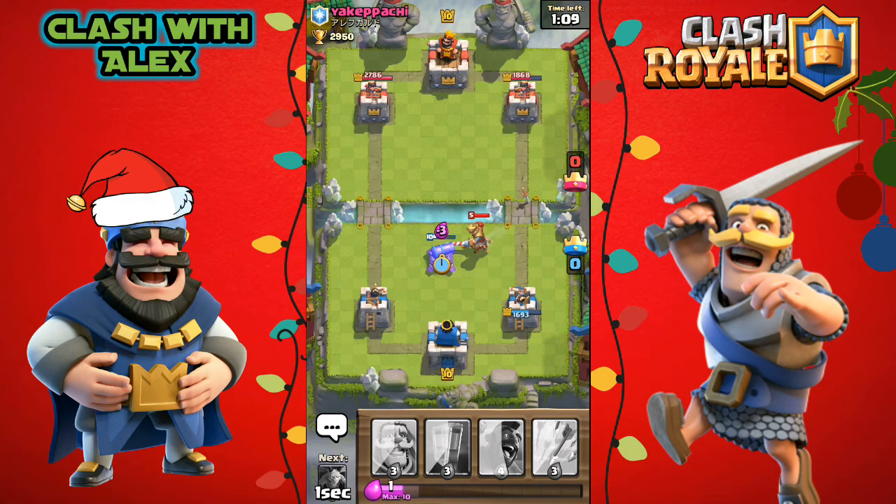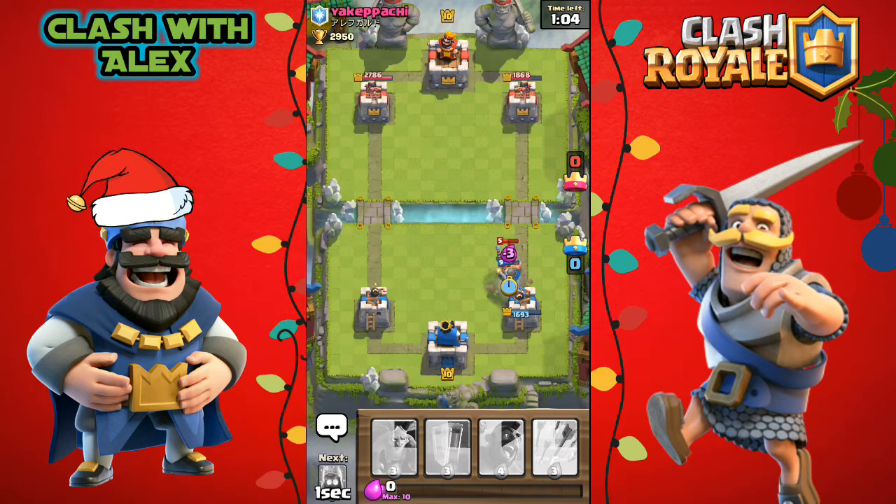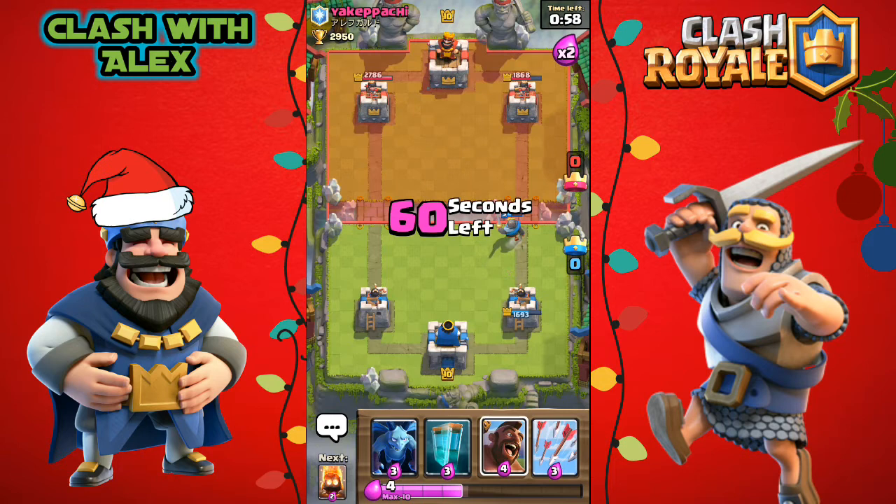He placed a prince down, so let's place a cannon to defend. Let's place a knight down quick before he hits the tower — and oh my god, that was so clutch! It hit the knight instead of the tower. We have an almost dead knight and a hog rider going into double elixir time.